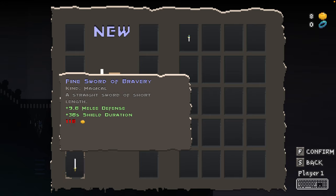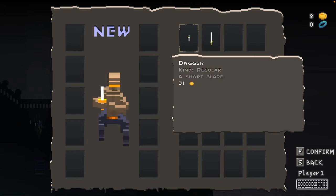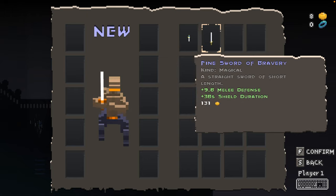So what we could do with this is we could unequip it. Now we have no weapon. This is what our character would look like with the dagger in hand. Here's what they look like with the sword in hand.